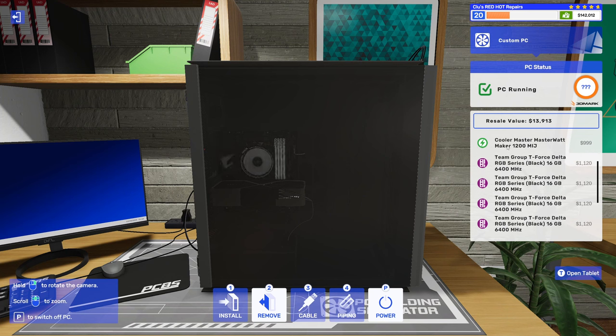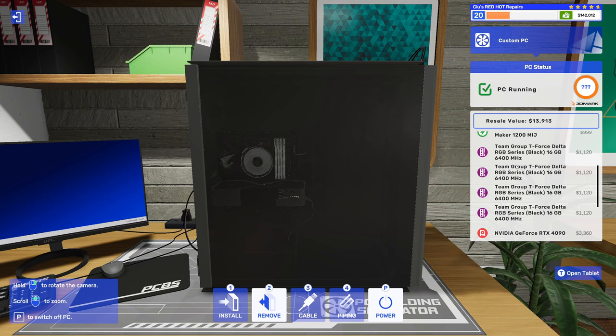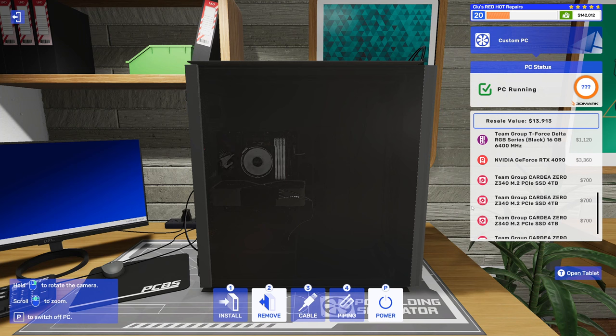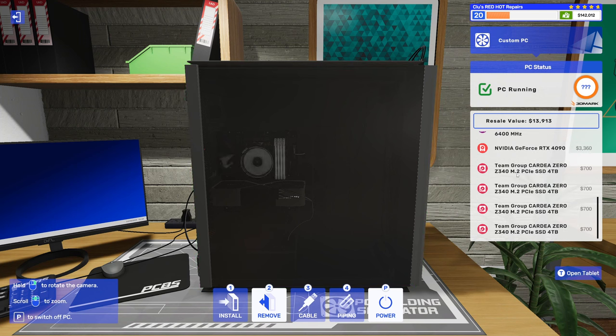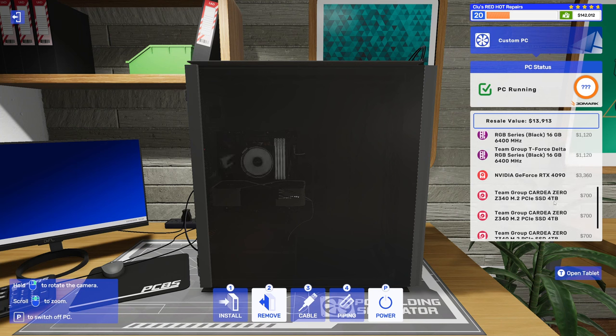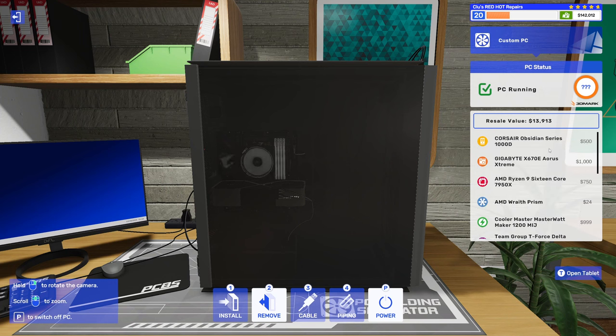They're all running the AMD 7950X processor. We'll skip the cooler for now. They have the Cooler Master MasterWatt Maker 1200 power supply, so we don't have to worry about power. We're rocking four sticks of 16GB 6400MHz DDR5 RAM from Team Group, they all have the RTX 4090 Founders Edition, and they all have four Team Group Cardea Zero 4TB M.2s. These help boost the sell price when we sell them.